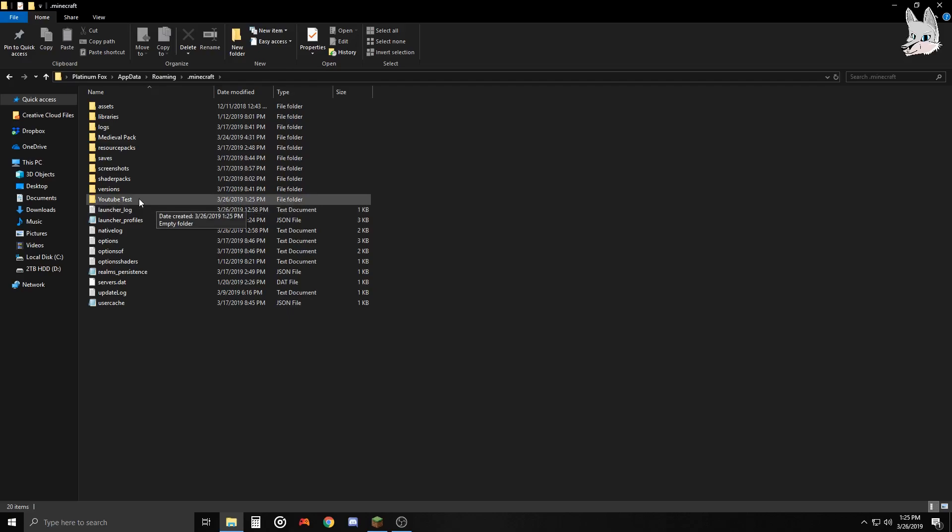We're going to send all the Forge files to this 'youtube test' folder so they don't mix with our main Minecraft folder. This way you can switch versions more easily - you could have one folder for Forge 1.7.10, one for Forge 1.12, one for Forge 1.13, and so on. You can have as many folders as you want. I like to keep it organized so I know what mods are where.